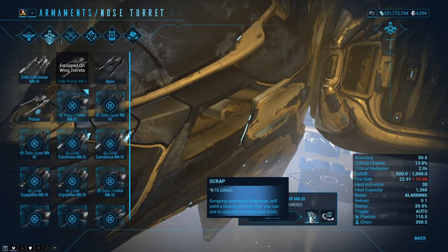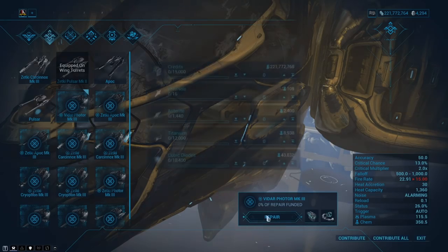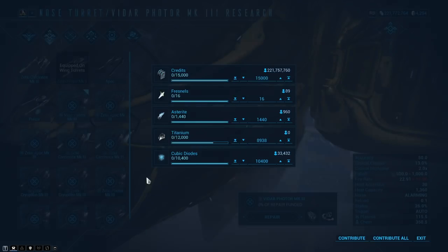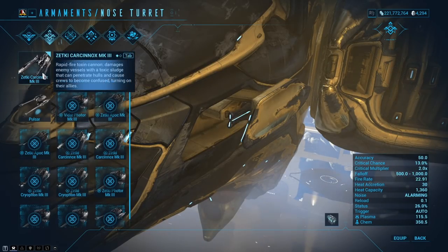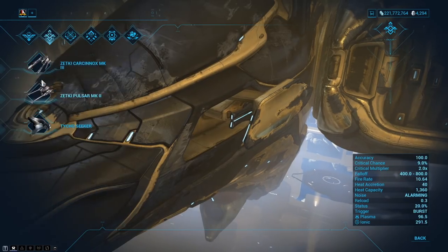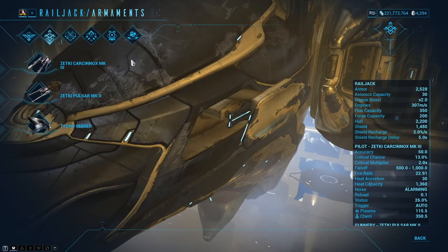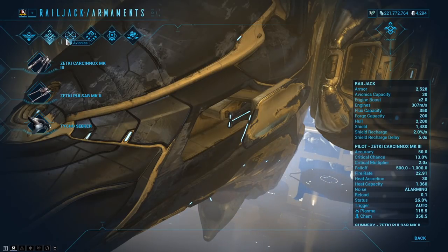If you don't want a piece, you can click scrap — for example scrapping gives you Dirac back. You can also rush repairs for platinum, or if you actually want the weapon, click repair, contribute all the required materials, and get it built. It takes about a 12-hour period to repair, but you can always rush that for around 20 platinum. Familiarize yourself with all the different weaponry — it's going to be situational as to which one fits how you play. Some of them are hitscan, most are projectile.